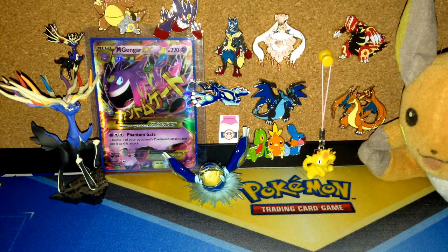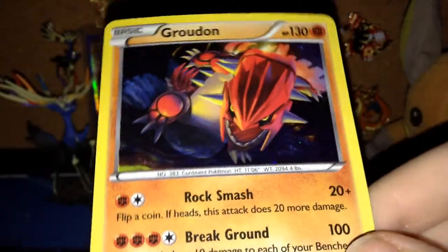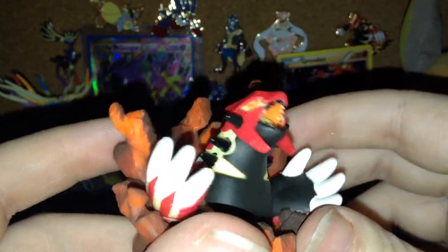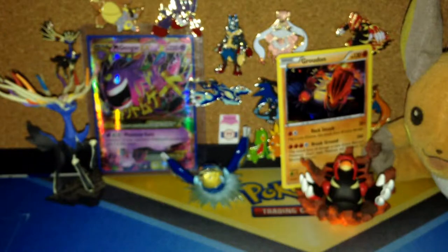Let's try to take the promo out without damaging it. Here we go — here is the Groudon promo. I like this artwork quite a bit. Here is the Groudon figure, popping out of the ground like surprise! And four packs: two Primal Clash, one Phantom Forces, and one Flashfire.